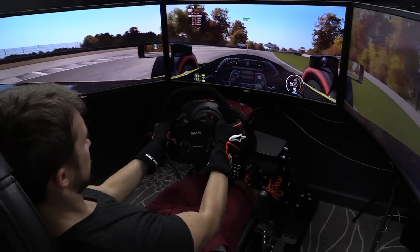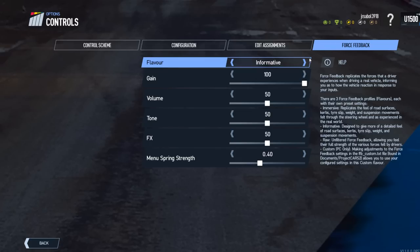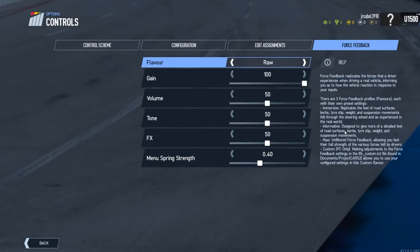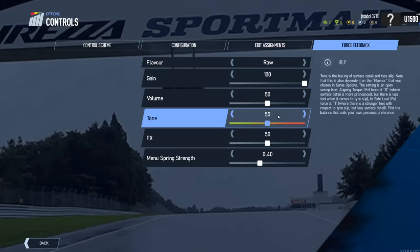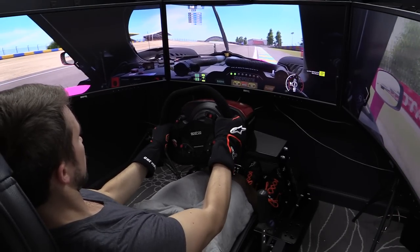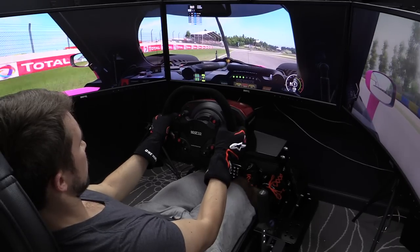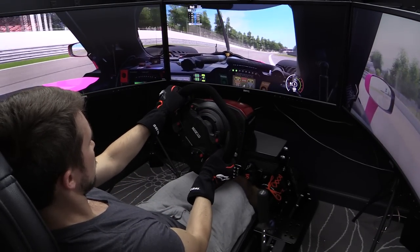Project Cars 2 has very good force feedback — not only an improvement over the original, but it might be some of the best force feedback in sim racing today. Slightly Mad Studios has narrowed the ridiculous list of FFB options from PC1 down to three flavors and five manageable settings: Immersive, Informative, and Raw, allowing you to focus on road feel or maximum strength. You can further tune by adjusting gain, volume, tone, and effects. I found myself bouncing between Informative and Raw depending on the car, adjusting gain and volume on the fly via wheel mappings — and I always found the force feedback to be strong and very detailed.